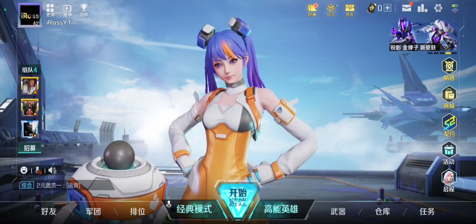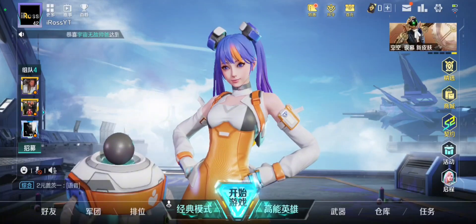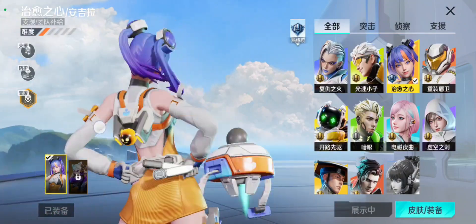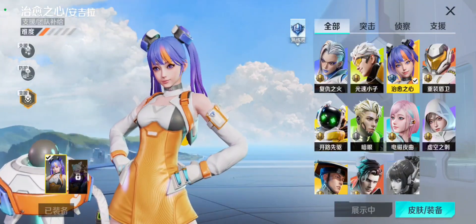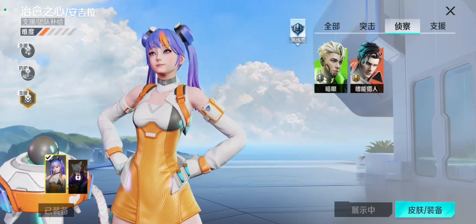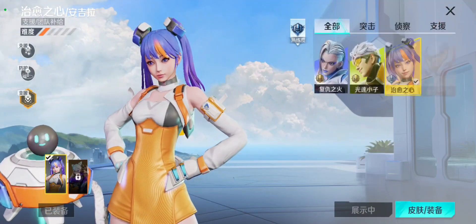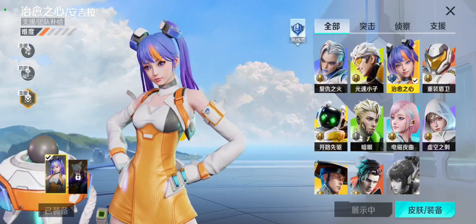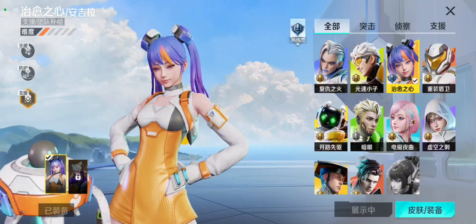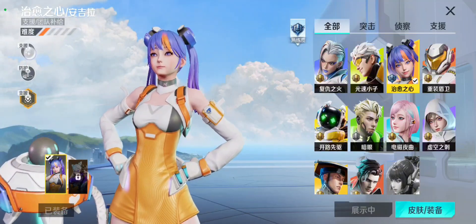Tip number one: each hero on the game has a passive ability, an active ability, and an ultimate ability — all unique to the heroes. There are different classes: attack, scout, and support. This one, Angela, that I use the most is a support class. I'll give you a rundown example of the three different skill types.